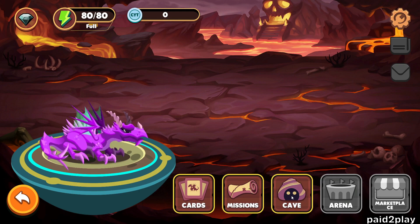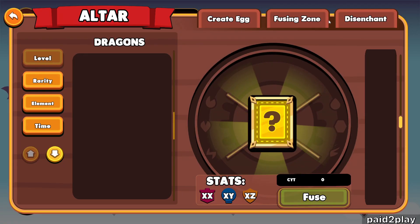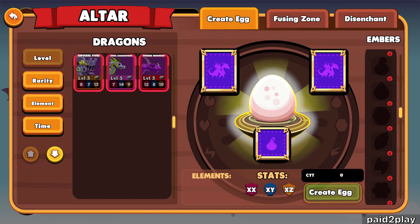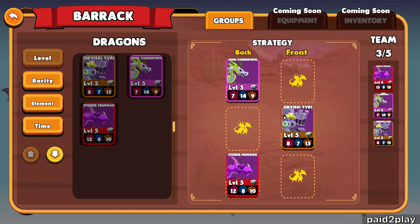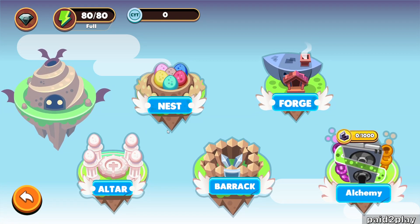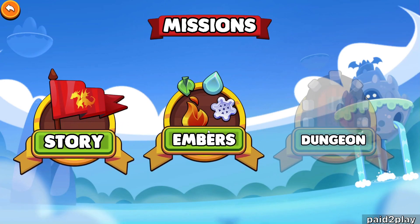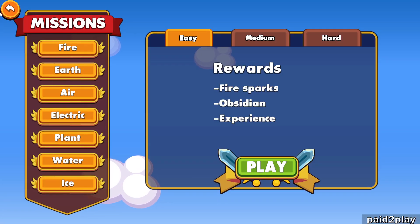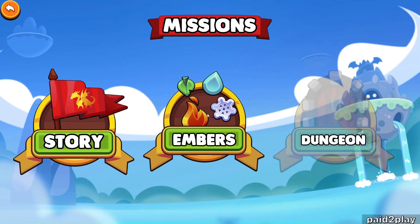In the cave, the nest is how you breed and hatch eggs. They've got different weapons and stuff in the forge too, though not much is going on right now because it just launched. You've got equipment and inventory where you can apply weapons and armor to your dragons. To get the obsidian and unlock the vault, you go to the Embers — those are the missions that cost energy, and once you spend the energy that's how you earn the obsidian.